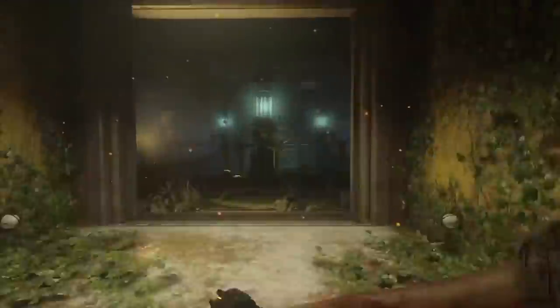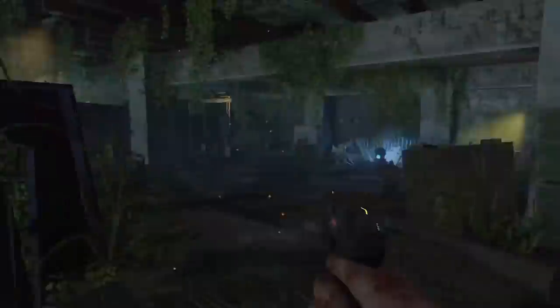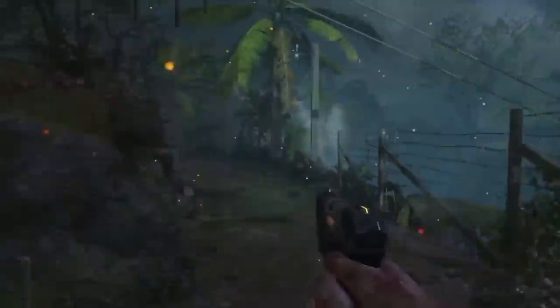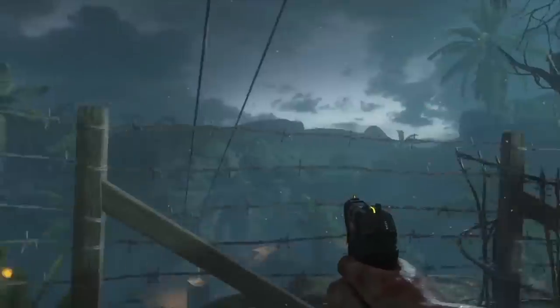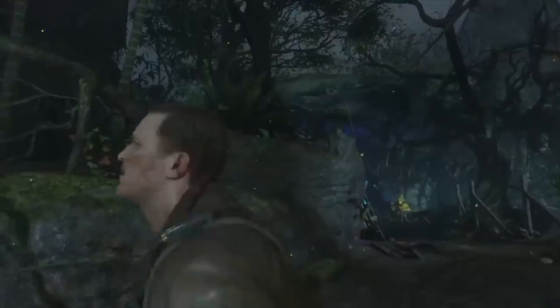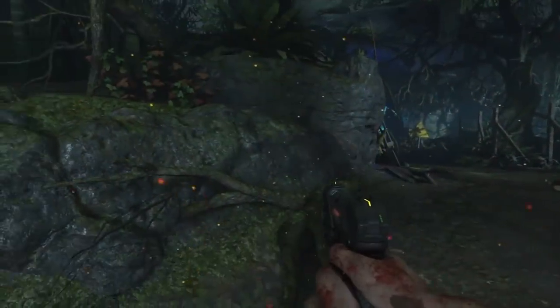In the Black Ops 3 Zombies map Zetsubou No Shima, if the player takes time to heavily inspect the experiments around the island, there is a small chance that an imposter will spawn and stand perfectly still. This imposter takes on the look of one of the four playable characters, and upon approaching it will jump scare the player and rapidly disintegrate right in front of you.